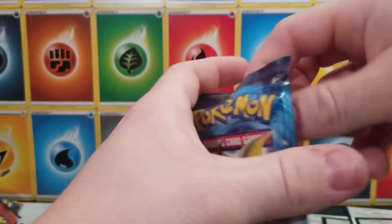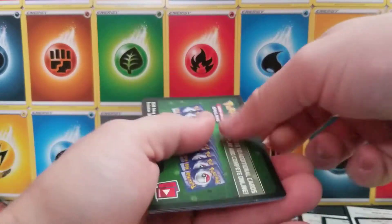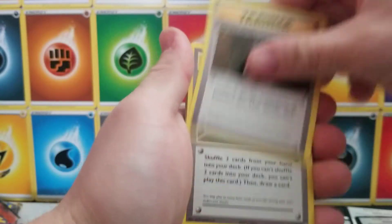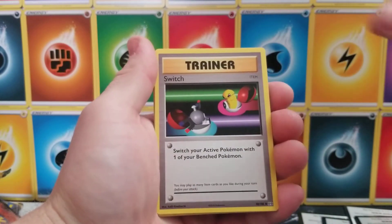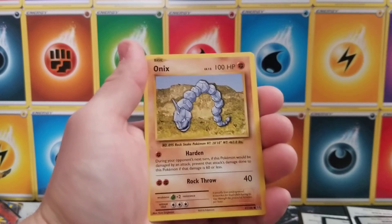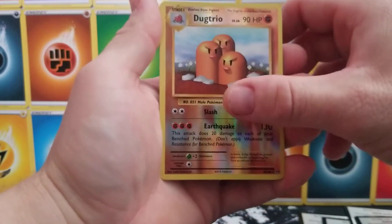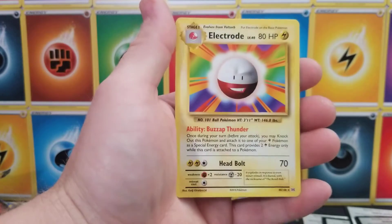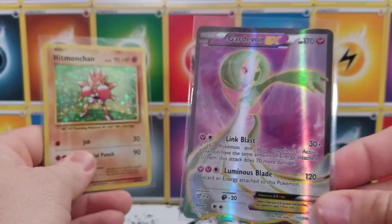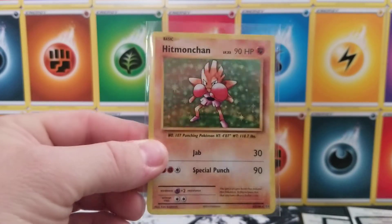Evolutions is the pack we've all been waiting for. Let's see if we can get some extra luck with this last pack. One, two, and three. Brock's Grit, Trainer's Maintenance, Trainer Switch — a lot of Trainer cards — Doduo, Pikachu, Staryou, Onix, Weedle, a Reverse Holographic Dodrio, and the last rare is an Electrode. That was disappointing. But that's okay — we pulled a couple cool ones already. We've got a Gardevoir EX out of Steam Siege, and the Holographic Hitmonchan from Evolutions.